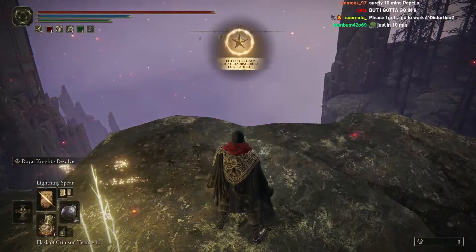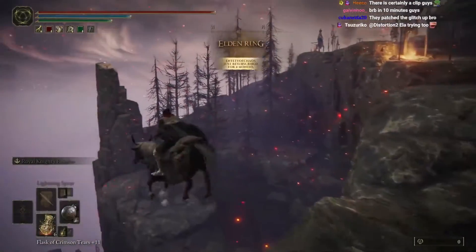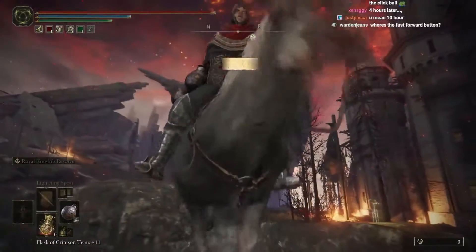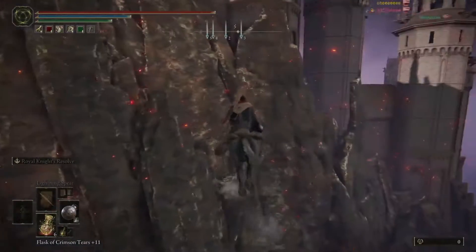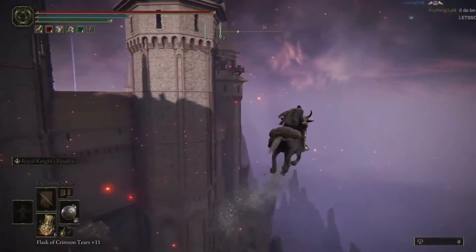Apparently, you can get a flying mount only in certain areas on the map. To do this, you need to keep it on the edge of the available territory, recalling it just before falling into oblivion. If the player himself remains intact, then at the next call, earthly barriers will no longer be a problem for the animal.